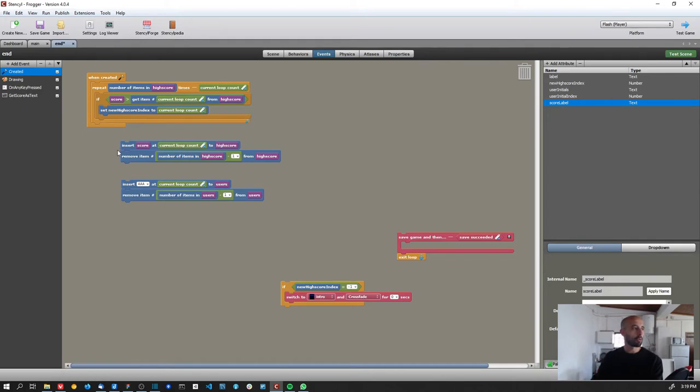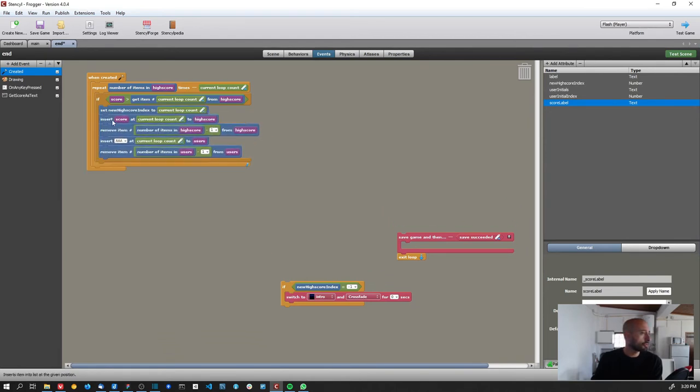To update the list, I insert the score value at the desired index. For example, if the player is in second place, I insert the score at index 1 of high score. That makes the list have six items temporarily — the old second item becomes third, and everything else shifts down. Then I remove the last item to keep only five. I do exactly the same for the users list, inserting the default initials and removing the last item.